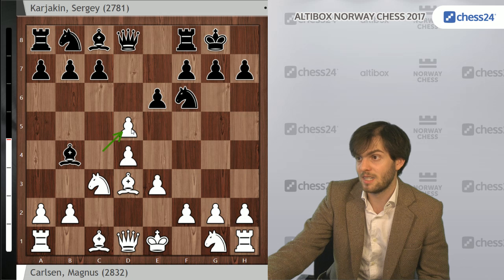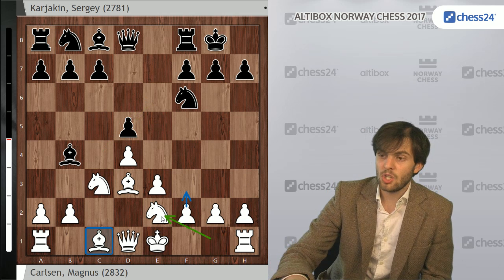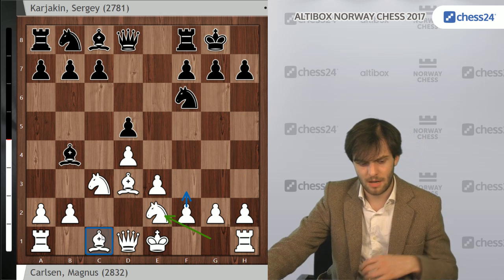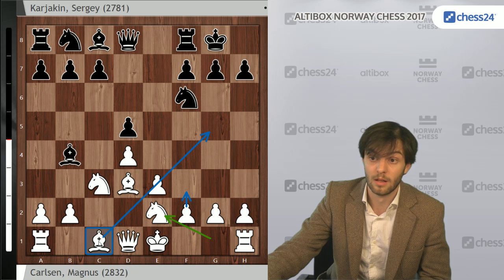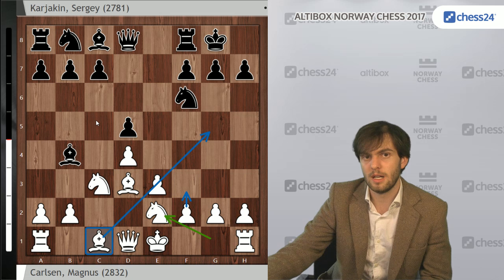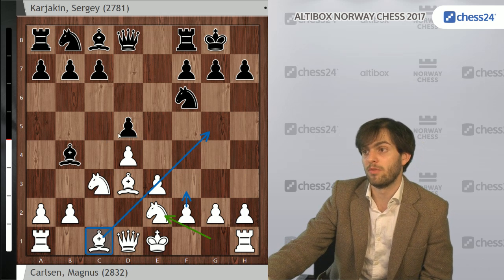But d5 does allow the line cxd5, exd5, and Ne2. This position should not be confused with the typical Carlsbad structure in the Queen's Gambit, which is very frequent at top level, because there the bishop is already on g5 and here it's blocked in on c1, which of course makes this a better version for Black. Still the structure is very complex — plenty of play for both sides. All pieces normally stay on the board, so it's a good fighting weapon for both colors.